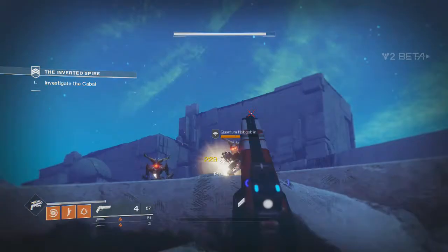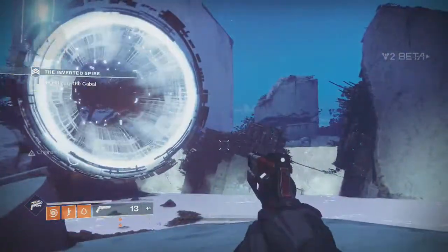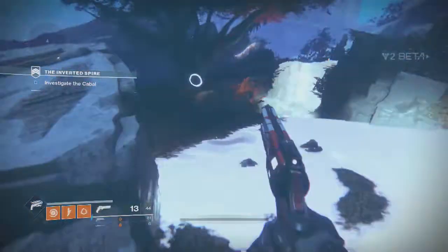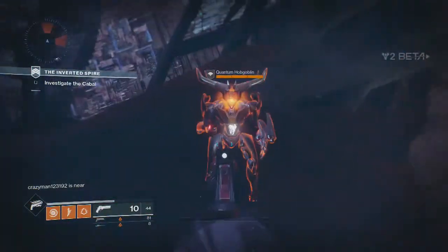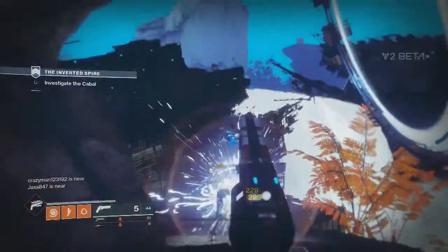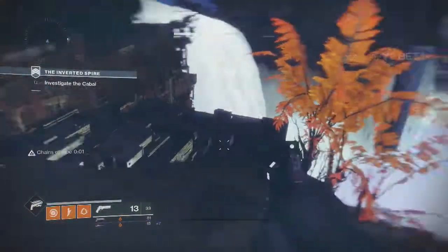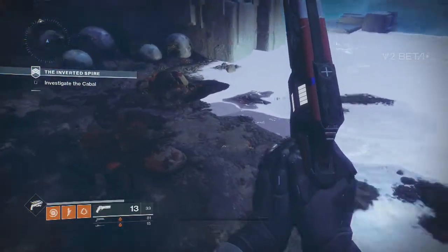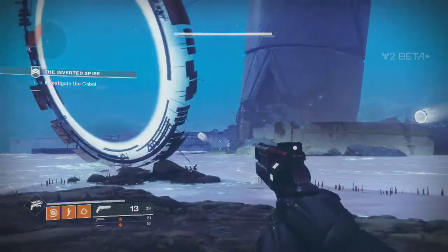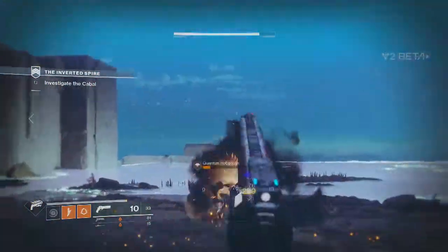Right now, until a DLC drops, there are only two super subclasses for each character. Hunter has Arc and Solar, Titan has Void and Arc, and Warlock has Solar and Void. Hopefully a third subclass gets added with DLC, but I don't see an extra third slot like there was in Destiny 1. Also, you are not allowed to create or customize a character in the beta, so we don't know yet if full customization will be in the final game.